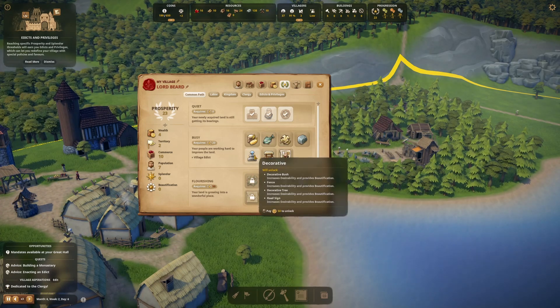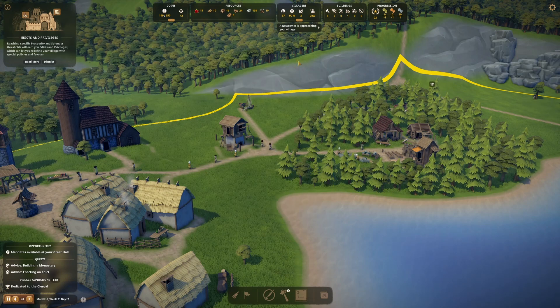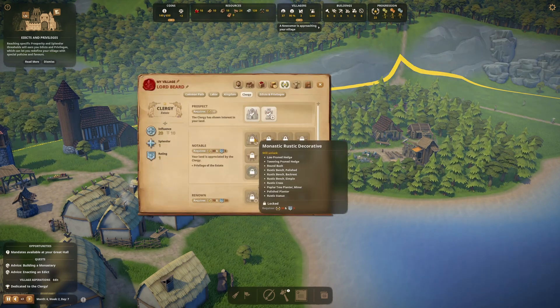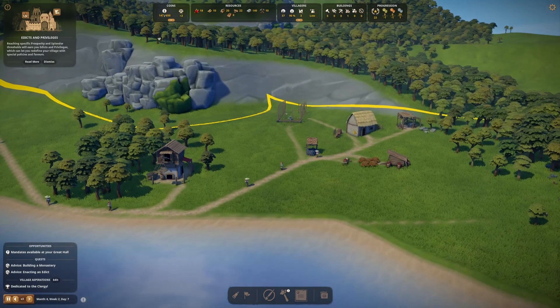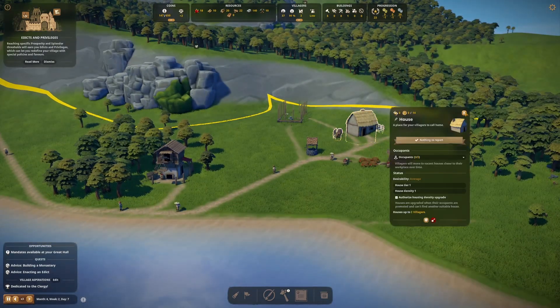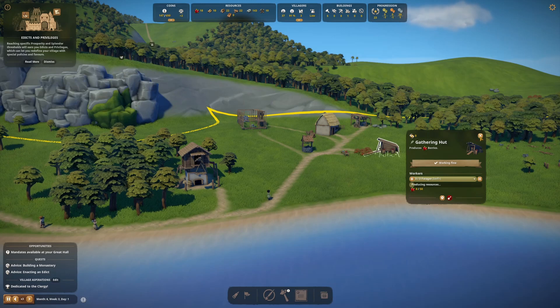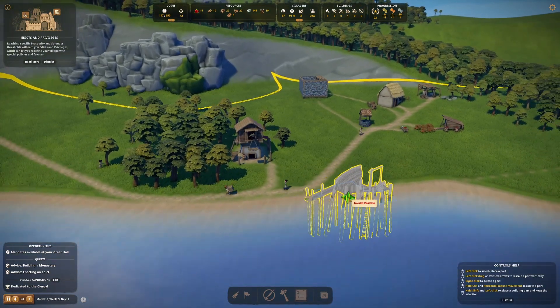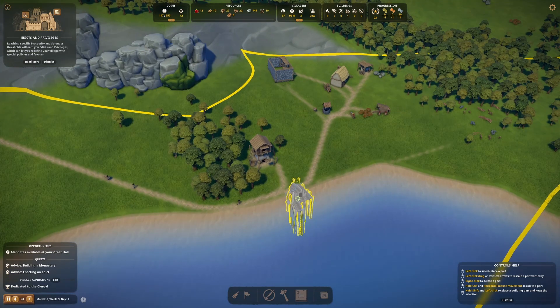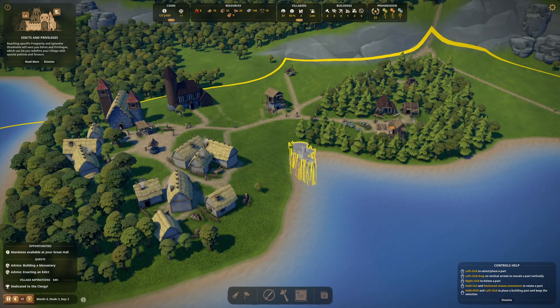We've unlocked our prosperity threshold and can start fishing now, which I'd actually like to do. Should we do fishing first and then decor, goods markets, and sales stalls? Clergy — we can't go any higher yet, we need 30. We're on the way. People have moved in on this side already which is great. Wait — food is now our problem. We need to do some fishing now.